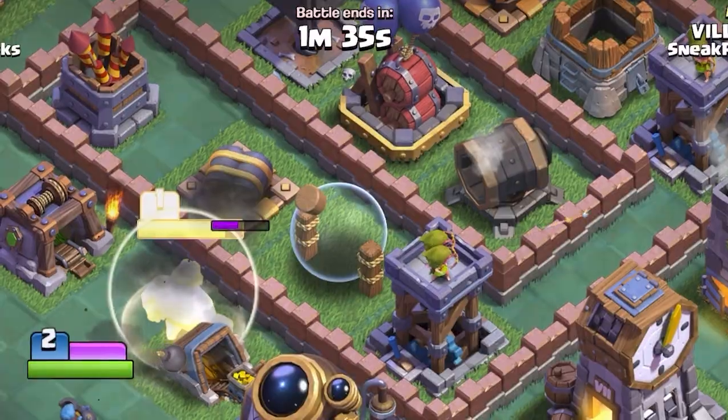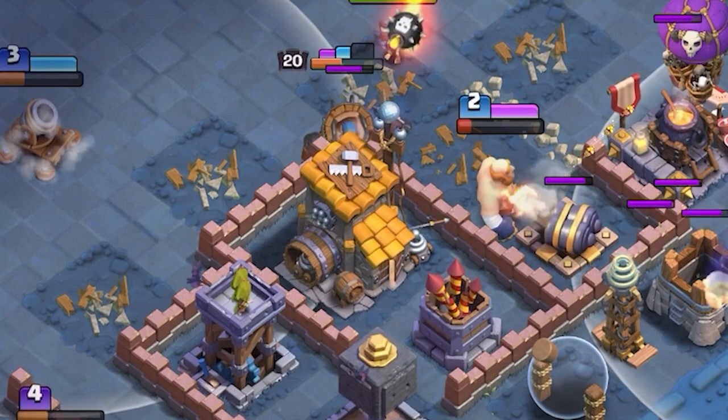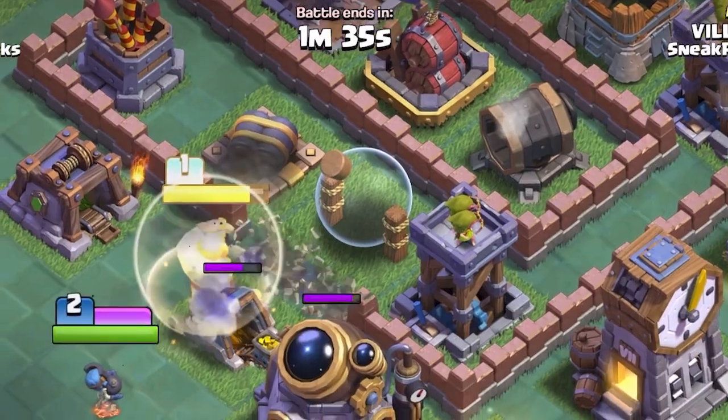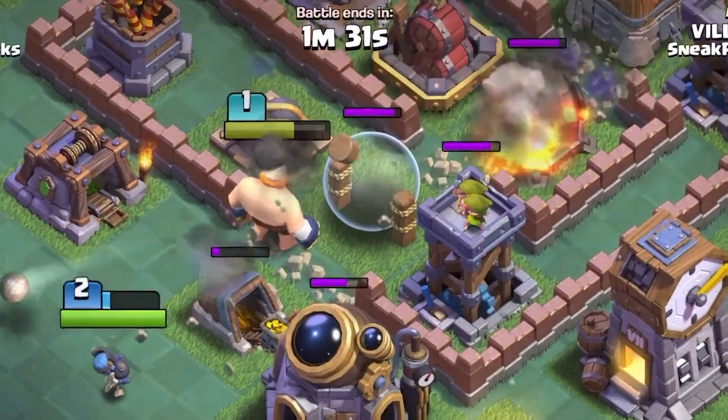Last but not least, my favorite ability of the entire show right now - the bomber. The bomber's ability looks absolutely insane. If you're able to place the bomber in the correct spot and use that ability straight into the core, it will open up almost the entire base. You can keep using this ability if you protect the bomber - he's going to be absolutely crucial for opening up any base. Looks absolutely crazy - amazing work by Supercell.